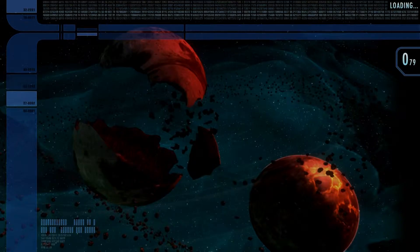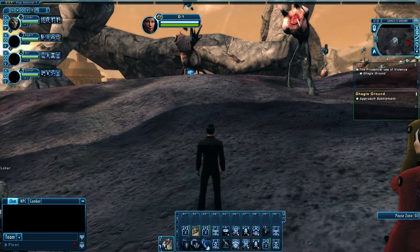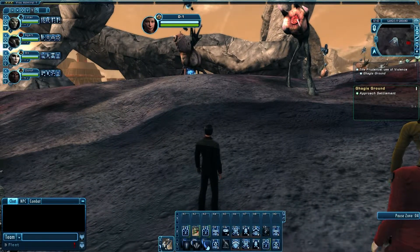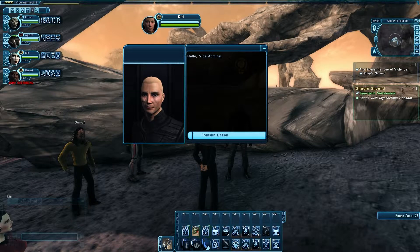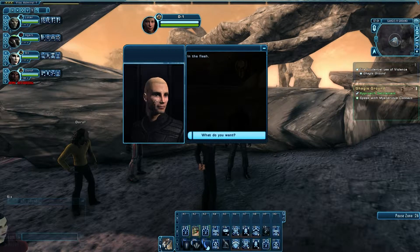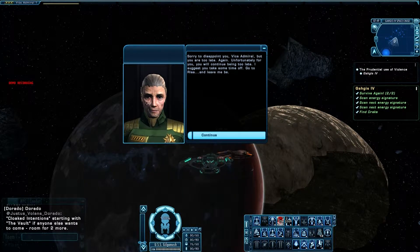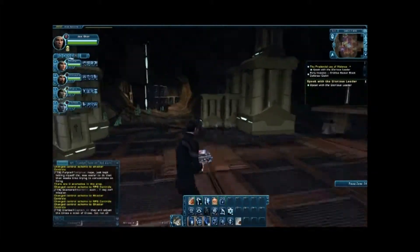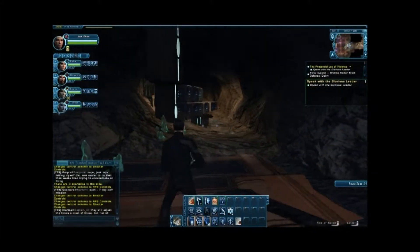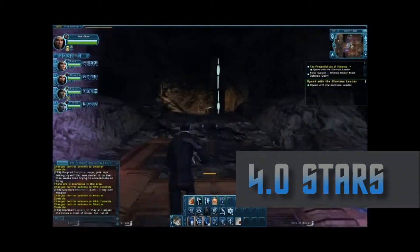Let's jump right in with our first category on the list: Story. The mission opens with Starfleet sending you to a planet in the Regulus Sector where a group of creepy cult-like Ferengi have taken over a dilithium mine and are holding hostages. After you beam down, you discover that none other than Franklin Drake and a much older version of Drake are somehow involved. Apart from being able to recognize the older man as Drake as soon as you lay eyes on him, the story is interesting, but you never get much of an explanation before the mission ends and you realize that this will be a multiple episode story arc. For this, we gave Story 4 stars out of 5.